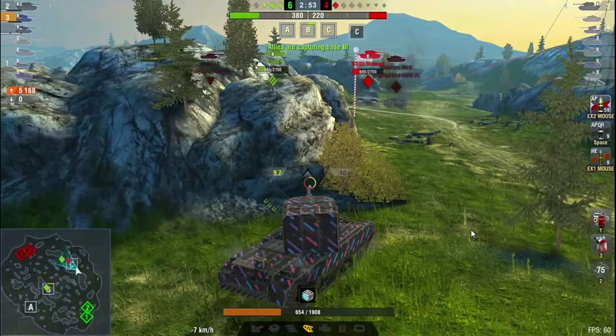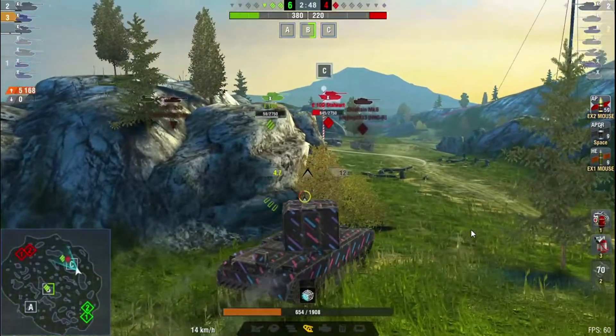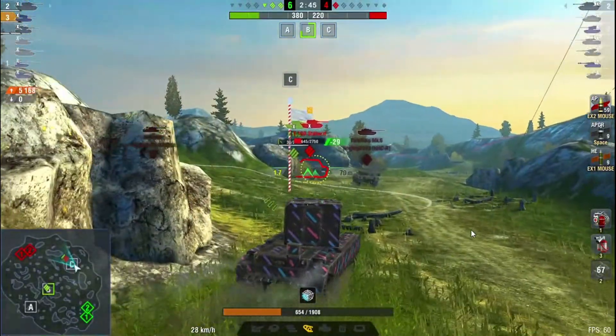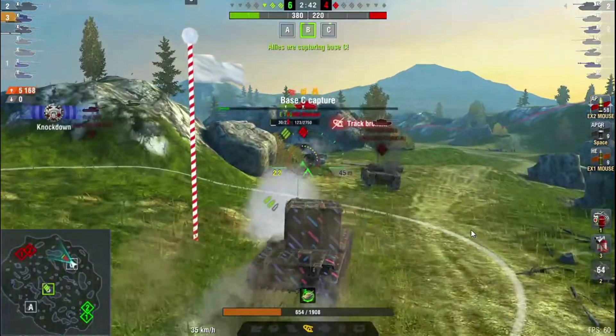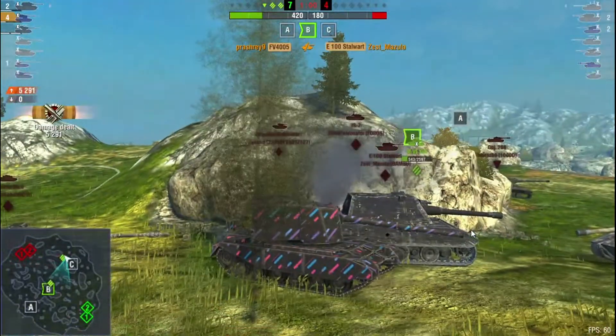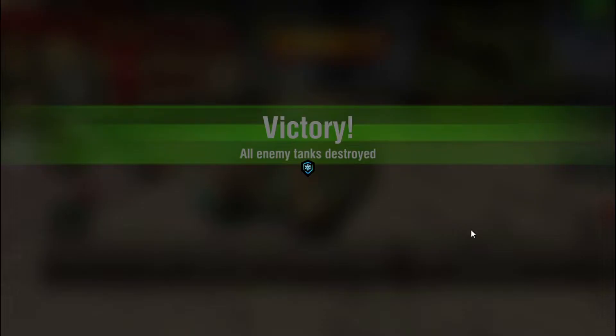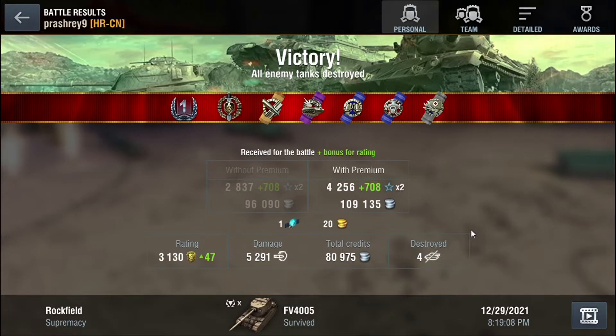I then thought about ramming the E100 since it was at low health. I clicked it but I wasn't sure where the shell was going and the track was broken. We finished with 5,290 damage. Looking back at this game — first we clipped one target, then the Chieftain was scared to peek-a-boo, and we completed the full clip on E100. A great result overall.